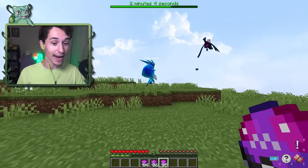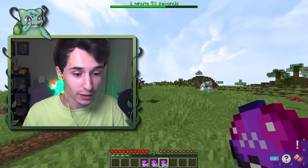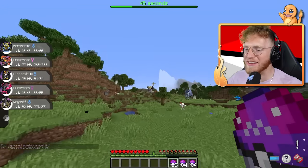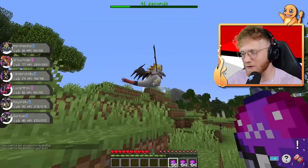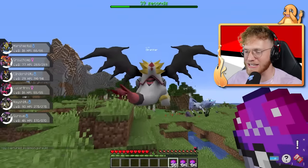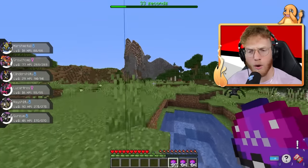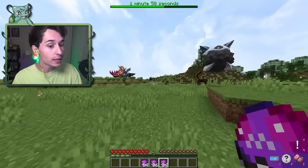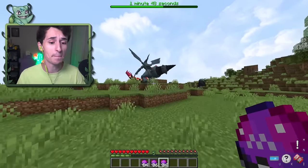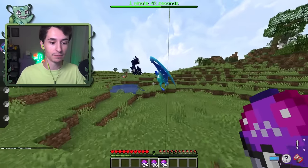Our first Crystal is a Tapu Cocoa — we can catch that and possibly use it for later. Garanotaur! This is maybe my favorite Fusion of them all — it's like the King of the Underworld. It even gets a signature move called Underworld Awakens. Honestly, I do like Tapu Cocoa, but it isn't the best Legendary, so hopefully we find something better.